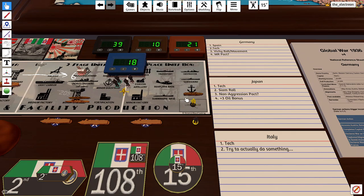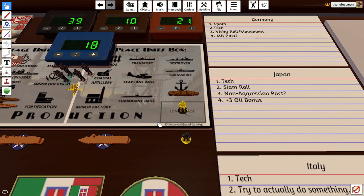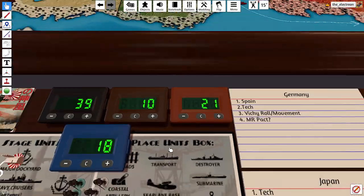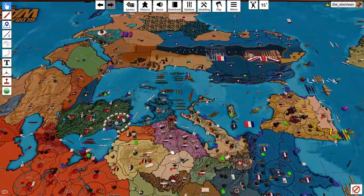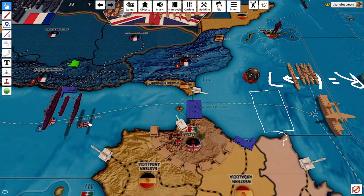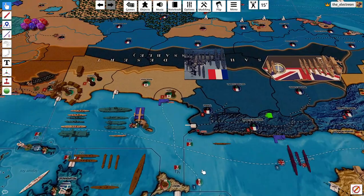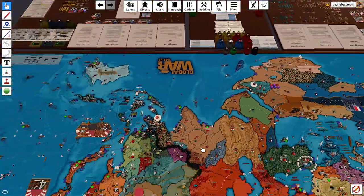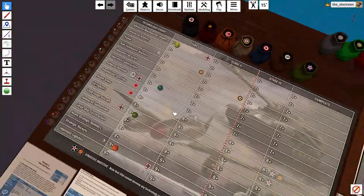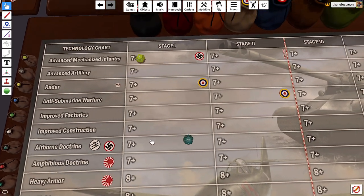All right, I'll come back to Operation Torch. It's Italy's turn and then Germany's. Italy's gonna buy a transport and lend lease infantry for a total of 10, and a little bit of housecleaning — the Russian ships were moved back into the Med, safe from fighter range, so they're just gonna park there. Italy has no combat moves.